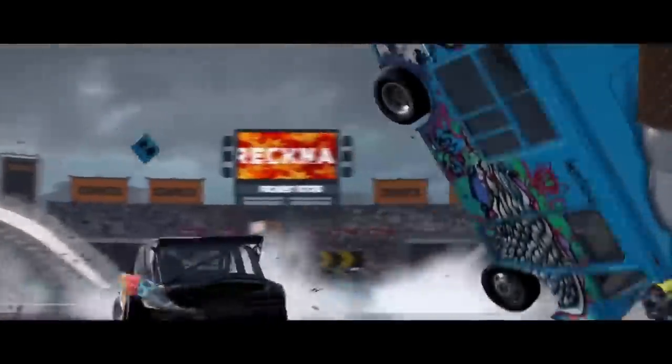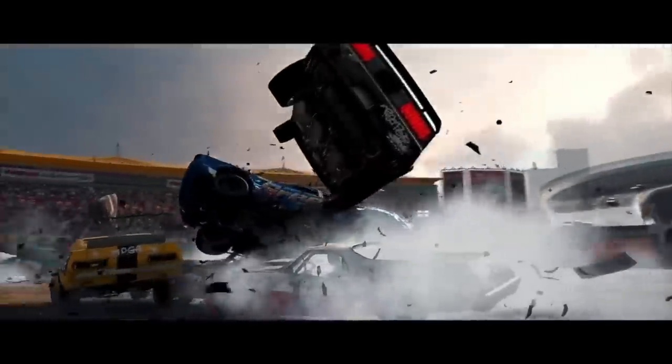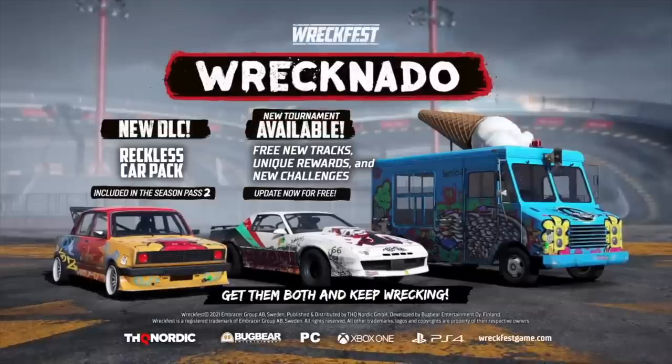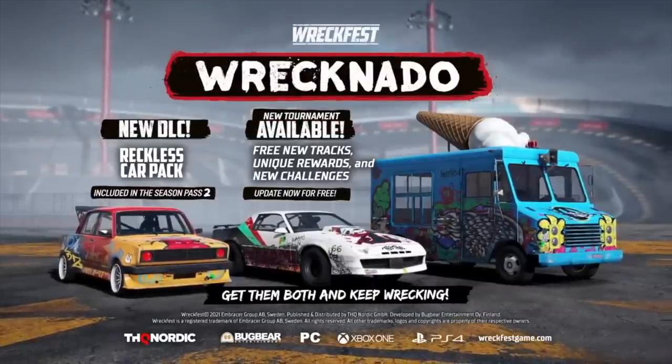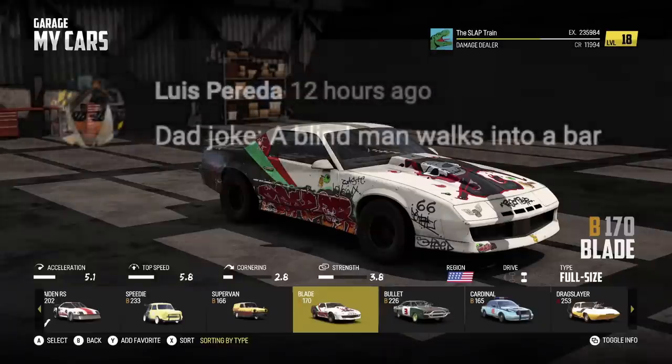I'm excited for this one though. I think it was about an $11 car pack or so, give or take. If you have the Season Pass number two, you do receive this for free. So that was really cool that they did give us that. I'm excited to customize the three cars that we have, bring them online, and see how this Wrecknado track works. It looks pretty big. It looks fun. Before we start today, Dad Joke of the Day here coming from Louis Perdera last episode.